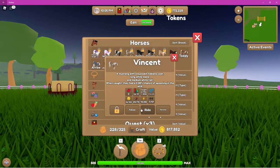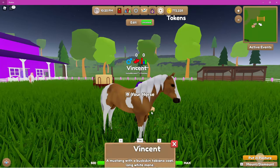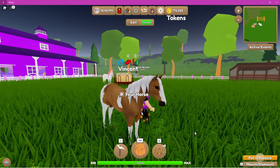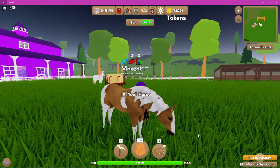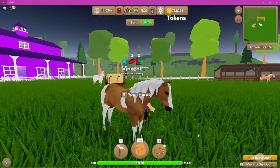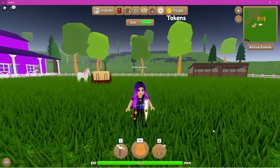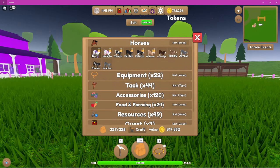Next up we have Vincent, the other new mustang — he is a buckskin tobino mustang. Vincent is another option for you guys to vote on. Please keep your votes to one or two horses only. If we get too many people voting for multiple horses it's going to be really hard to figure out who actually wins. If anyone votes for more than two horses I will not count the rest of the votes in that comment, so make sure we keep it fair and easy to figure out the winner.